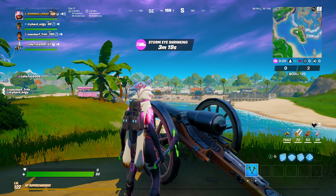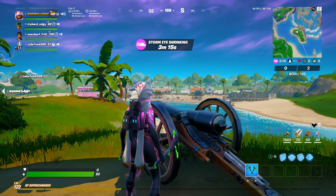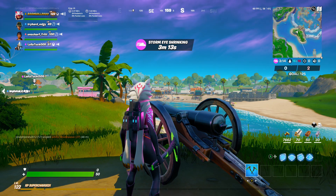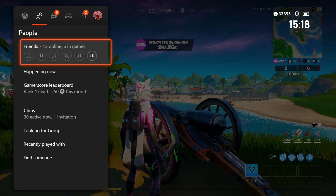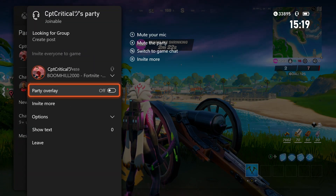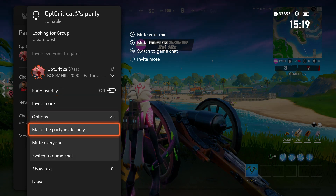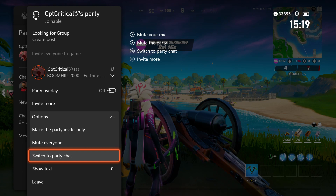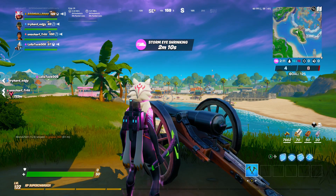Method two is quite a quick way of doing it. If you're already in a game with either a friend or a bunch of random people, all you have to do is go and make yourself a party. But instead of doing what you do in the first method, you just want to go onto options and then go and switch to game chat. And when you go on game chat, it's still going to be working for you.